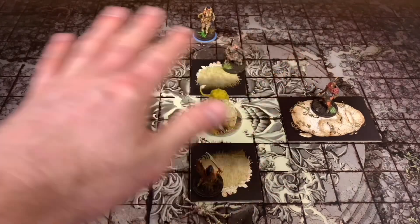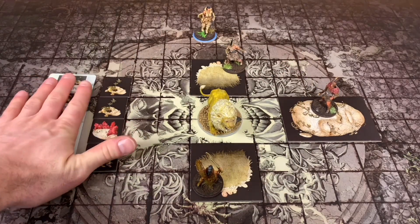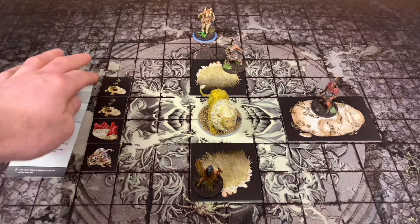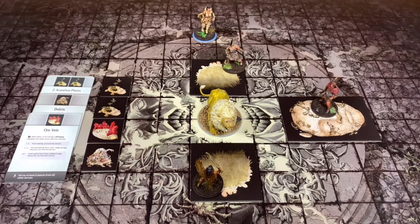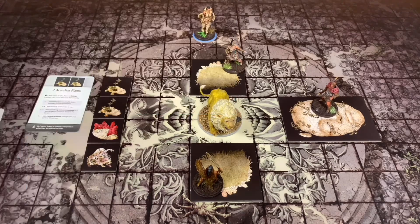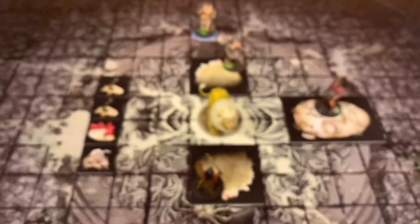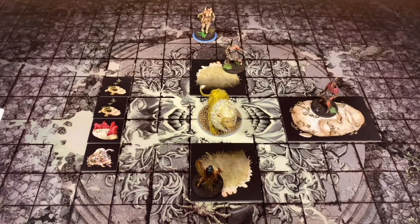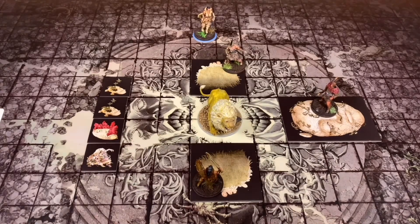Now I'm going to go ahead and grab all the rest of these resources. He gets plus two to roll on every one of these. We're going to start with our fresh acanthus plants. We got a lantern 10 and then a seven - plus two is nine. On a nine plus, I get a fresh acanthus strange resource. So he gained two fresh acanthus strange resources.